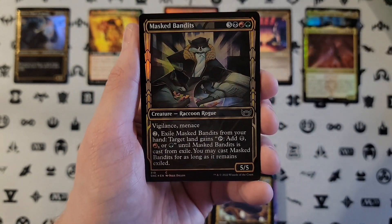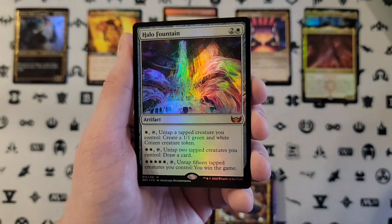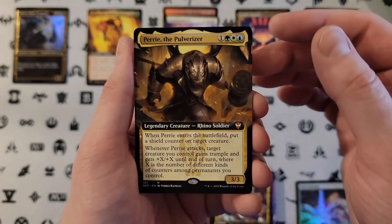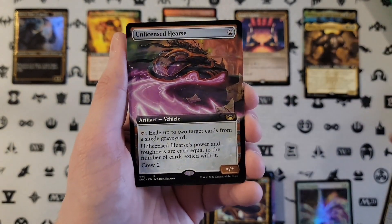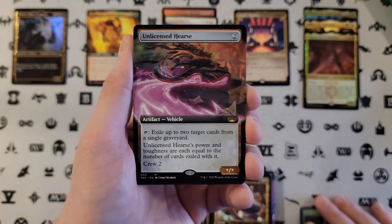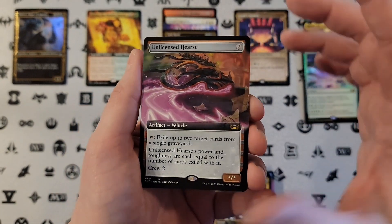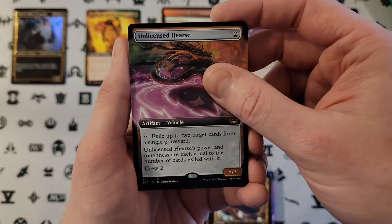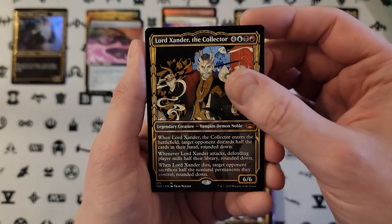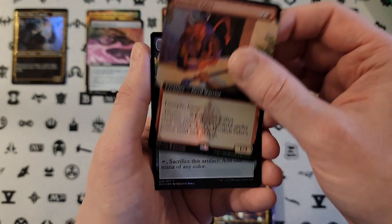Racer's Ring. Rocco. Masked Bandit. Halo Fountain. We knew we were going to get one more — we got Pirri, the Pulverizer. Unlicensed Hearse, which this card has come down a lot in price. It's still a fine card to pull, but no longer one of the bigger hits in the set. Hey, Lord Xander — cool. And Devilish Valet in Extended Art Foil.